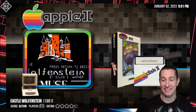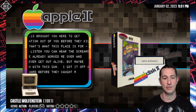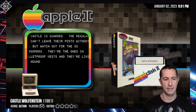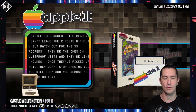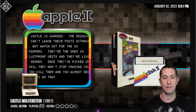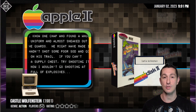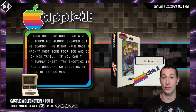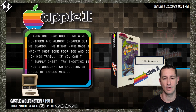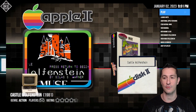Oh yes! This is fantastic. This is Castle Wolfenstein for the Apple II. Silas Warner has graced us with a couple other releases on the Apple II. This is the first Castle Wolfenstein, and Muse Software — I think this is the third release on the Apple II. Let's see the artwork and check out Castle Wolfenstein for Apple II.